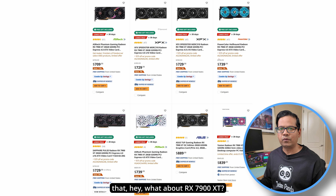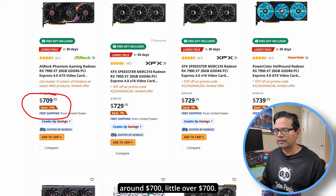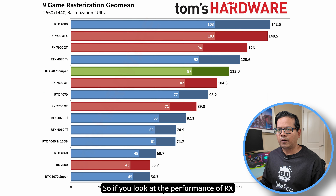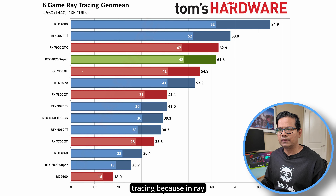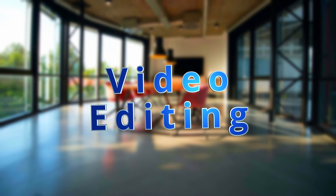AMD fans will point to the RX 7900 XT, which goes for around $700 and has 20GB of VRAM — more than the RTX 4080 Super. In pure rasterization, the 7900 XT is ahead at 126 vs. 113 fps. However, in ray tracing the 7900 XT falls behind the 4070 Super and is barely above the RTX 4070, making a $700+ AMD card a tough sell against a $600 NVIDIA option.